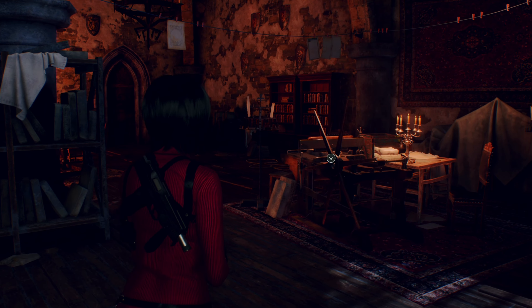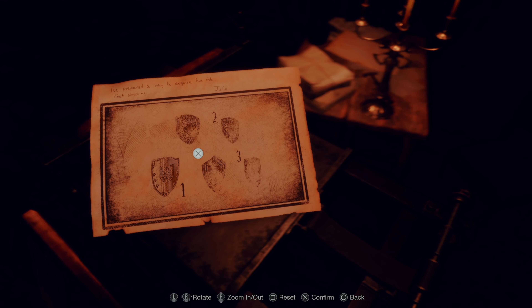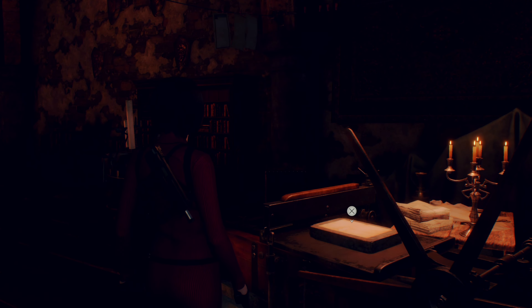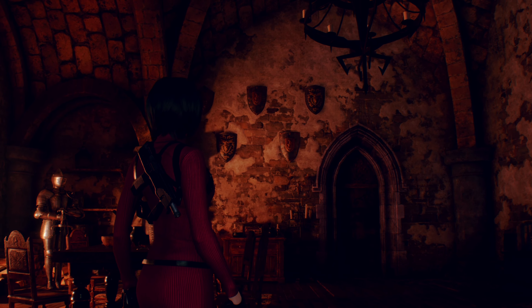If you take a look at the drawing on the lithograph print, you will notice 5 shields and some numbers near 3 of them. As you may have guessed, you need to strike them in that order, but don't make the mistake I made and focus on the shields that are located in front of you, because no matter how hard you try to make sense of this, it won't have any logic.